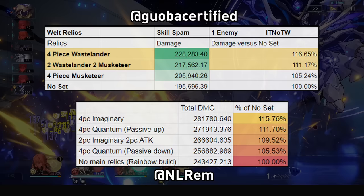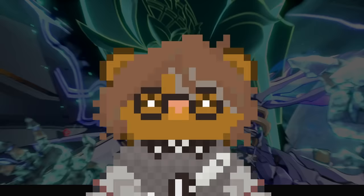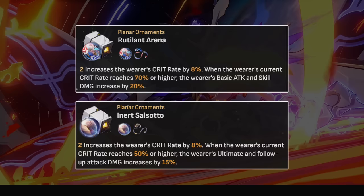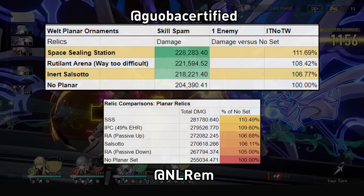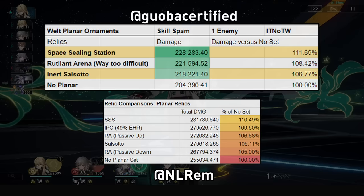For relics, the obvious choice is the Wastelander 4-piece. The crit rate buff is easy to get since he applies debuffs himself, and the crit damage buff comes from his ultimate — since he delays enemies, this can last multiple turns. Note the enemy must be imprisoned before the attack, so it's the attack after his ultimate that gets the crit buff, unless his ultimate also breaks their weakness. The crit buffs don't count as him gaining crit, so they won't count towards Inert Salsotto or Rutilant Arena. Other choices include a 2-piece Wastelander and Musketeer combo, or 4-piece Musketeer. For planar ornaments, Spacing Station is his best bet.